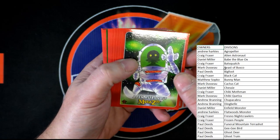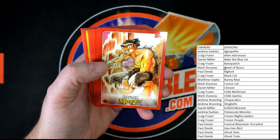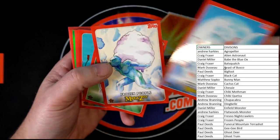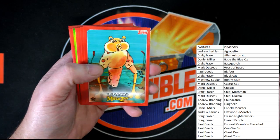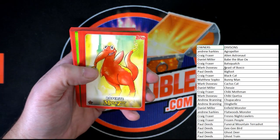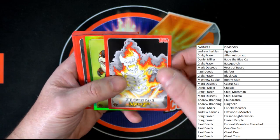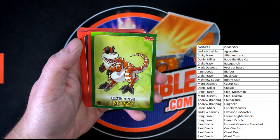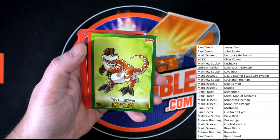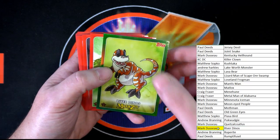Alien astronaut to lead it off. Let's go to Craig F. — Sewer alligator, such good art. Batsquatch — love that. Matlocks. We got a sticker. Dingbell. White bang — these are staticky. Frozen people. Gumberoo. Trepidero. Shadow people. Space penguins. Roperite. Wapaloosie. The Charman — big fan of that. Oh, river dinos — green! Let's see who's getting the river dinos here. That'll be going to Mark D right there, getting himself a river dino. Very nice.